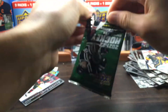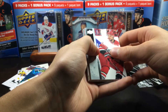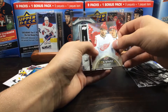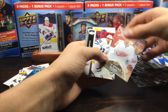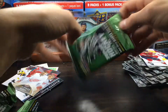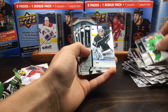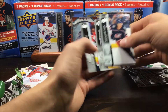Two more regular packs left, then the die cut pack. We have a canvas — Niederreiter, Romanov, Ricard Raquel, Casey Middlestat, and Philip Zedina UD Canvas. Haven't pulled his canvas yet — not a terrible one to get. Ilya Mikheyev, Frank Vetrano, and Pacioretty. Second to last regular pack — might just be a base pack. Joe Pavelski, Jonathan Quick, Sorokin, Texier, Lawson Krauss, Wahlstrom, Cartier, and Orlov. Base pack.